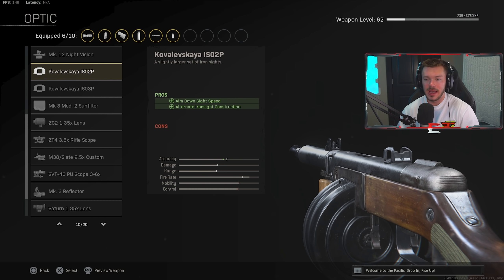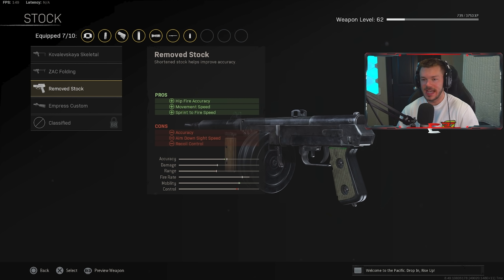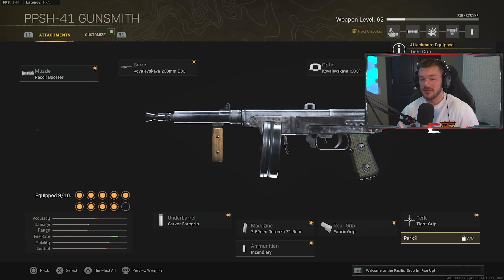In the stock section, we're throwing on the Remove Stock for increased hip fire accuracy, movement speed, and sprint-to-fire speed — helps you be as effective as possible at close range. In the perk section, we're throwing on Tight Grip for increased accuracy and recoil during sustained fire. This helps ensure our accuracy stays really good when we're laying down the trigger through that 71 round drum magazine.